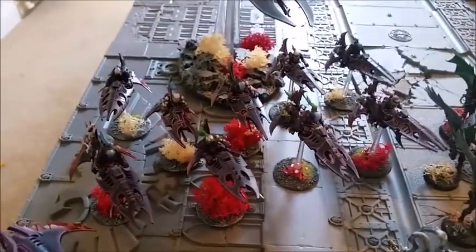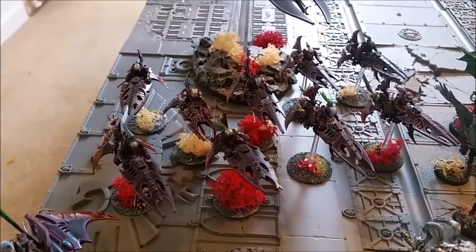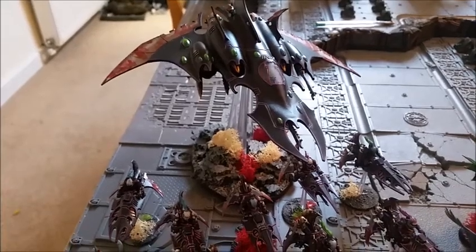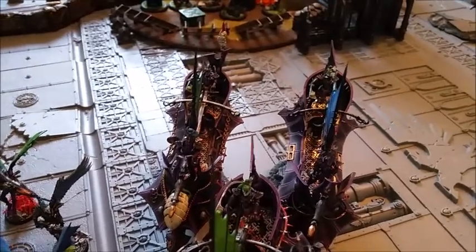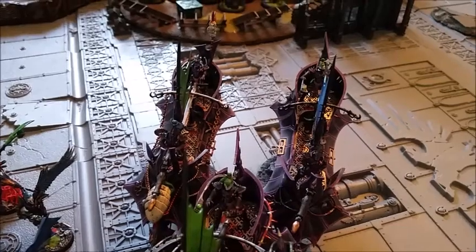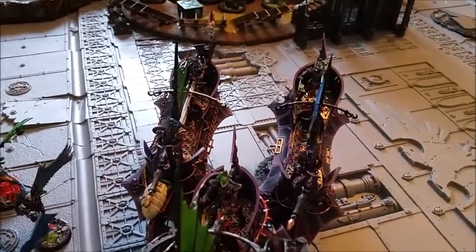I have 9 Reavers with 3 Cluster Caltrops — the Caltrops are the ones with the skulls on the rear. I have a Razor Wing with 2 Dart Lancers and Night Shields. I have 5 Scourge with 4 Haywire Blasters. I've got 2 Raiders filled with 10 Warriors apiece with a Splinter Cannon each, and they have Splinter Racks and Night Shields.